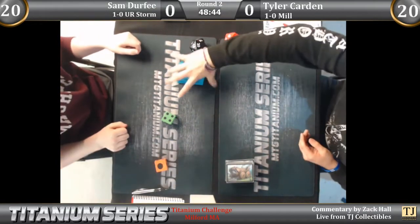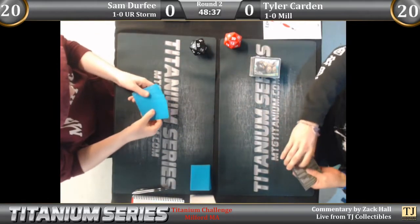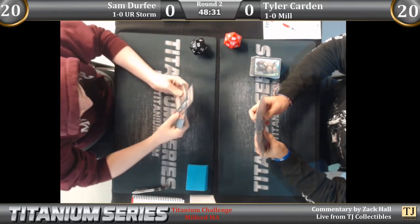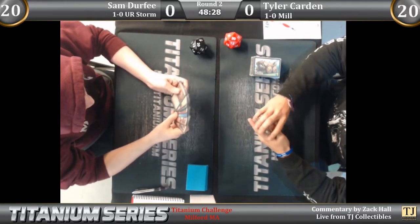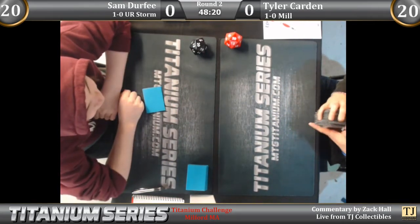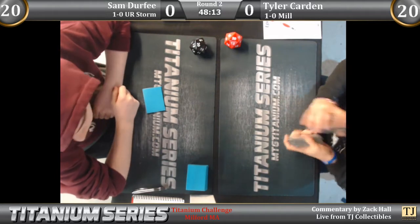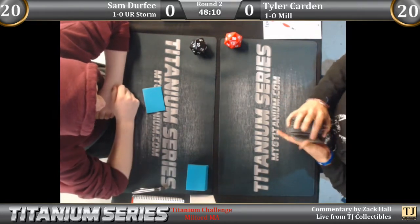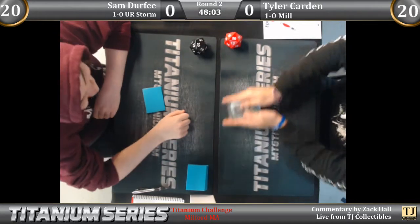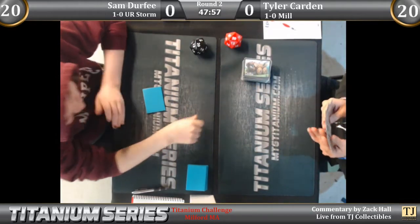And here we go — Mill versus Blue-Red Storm. This is going to be a battle of the goldfishes. Tyler Carden is trying to mill his opponent out and has very little board interaction. He has Crypt Incursion to maybe gain life against Sam, and Path to Exile to maybe destroy a cost reducer.